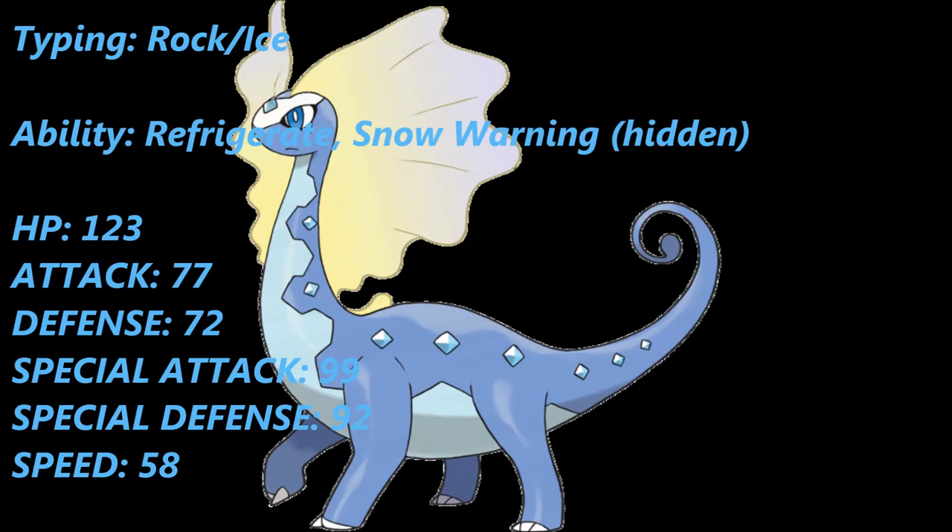As for abilities, the first one is Refrigerate, which turns any Normal type moves into Ice type moves and also gives a 30% boost to them. So if you use Hyper Beam on Aurorus, Refrigerate activates, and Hyper Beam gets a 30% boost in power and turns into an Ice type move — really cool. Its hidden ability is Snow Warning, which only Snover and Abomasnow possess. Once released, Aurorus will be one of very few Pokémon with a weather-inducing ability, fitting very well on hail teams.